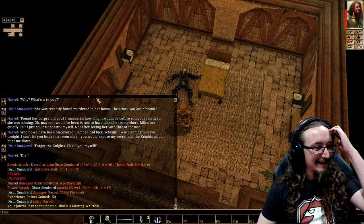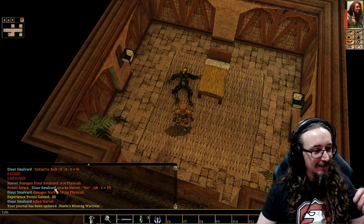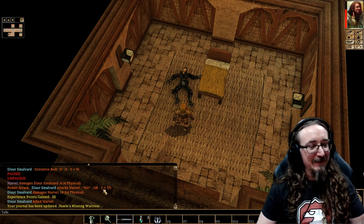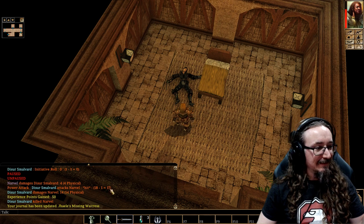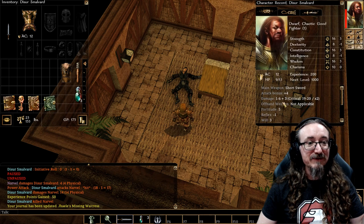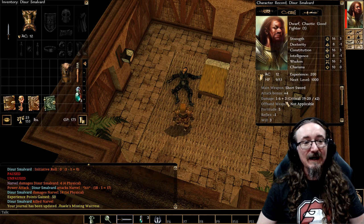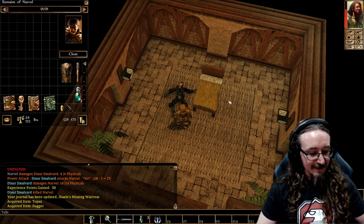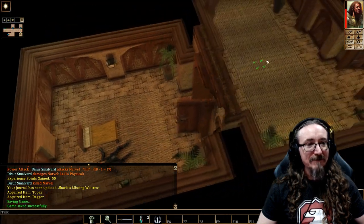I love these statistics. One thing I love about this game is it breaks down all the rolls for you — easy to read, color coded, really well done. Power attack — I rolled an 18, it took one away for the penalty from power attack, and that was enough to hit him. The damage roll was 14 physical. Without power attack the damage would have only been 1d6 plus 3, so 9 at best. I got those 5 extra points for the power attack, so probably well worth it. We killed him, got a topaz and a dagger. That bastard's dealt with.